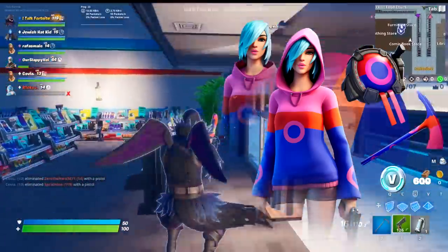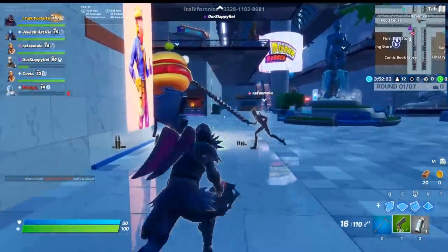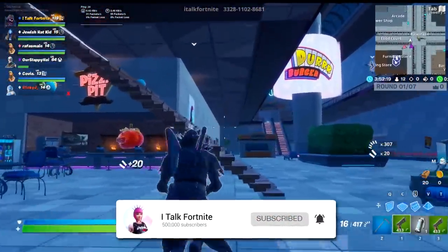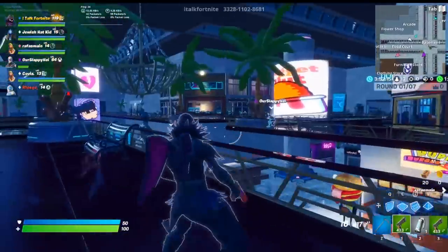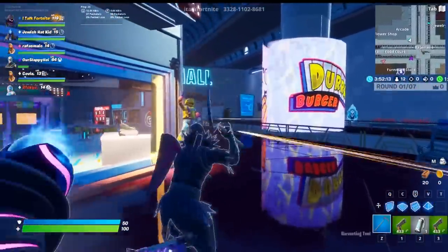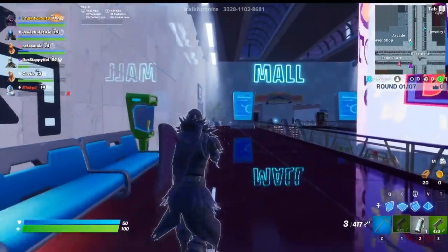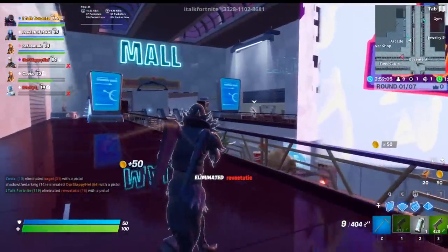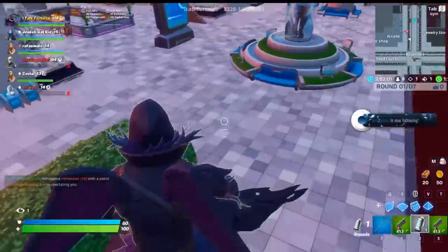People were assuming this was going to be for the next Android phone because there were some Samsung reps on Twitter actually saying it might be — which it totally wasn't. It's actually just a starter pack: five dollars, you get this skin, you get the Pop Axe pickaxe which looks very nice, and you also get the Roundabout back bling. There's a hood-down option as well, which is always a nice touch. This skin is going to sell extremely well — five dollars for all this plus 600 V-Bucks. Without a doubt this is going to be one of the most popular skins in the game.